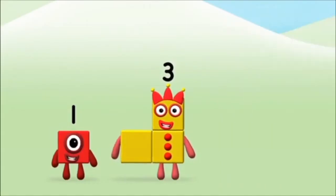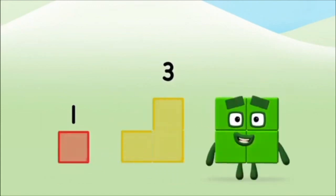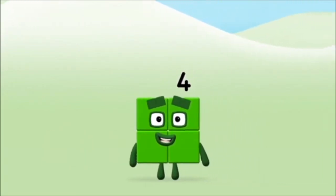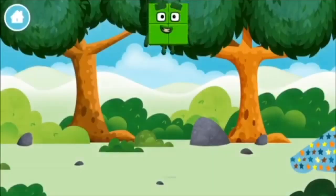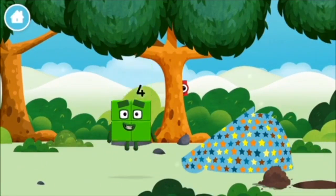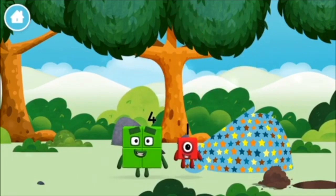Great! Add the number blocks together. 3, 1. 1 plus 3 equals 4. That's it! You made number block 4. You made a new number block. You found a number block.